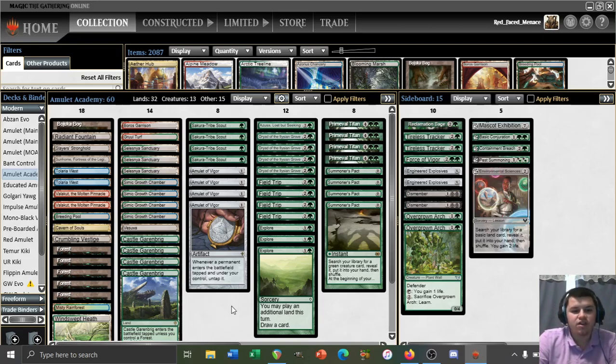Say we were to resolve a Primeval Titan on turn 3 with a Dryad in play: turn 1 Amulet, turn 2 Bounce Land, Dryad, any second land; turn 3 Bounce Land, Bounce Land, Titan — then we need to search for Vestige and Slayer Stronghold, and on the attack get double Valakut to send lethal damage to our opponent. That can't really be accomplished without two Valakuts, as Vesuva cannot copy Valakut and Molten Pinnacle as both are entering the battlefield because Valakut won't be in play yet. I've cut Colony Garden as it's just not the most impactful card. We're also trimming one copy of Explore to make room for additional lands like the Fetchland and Crumbling Vestige.